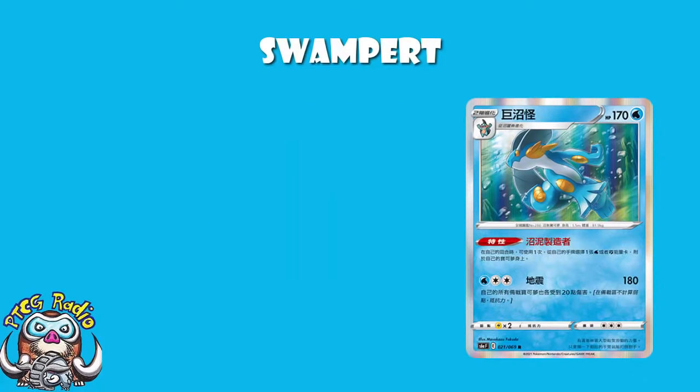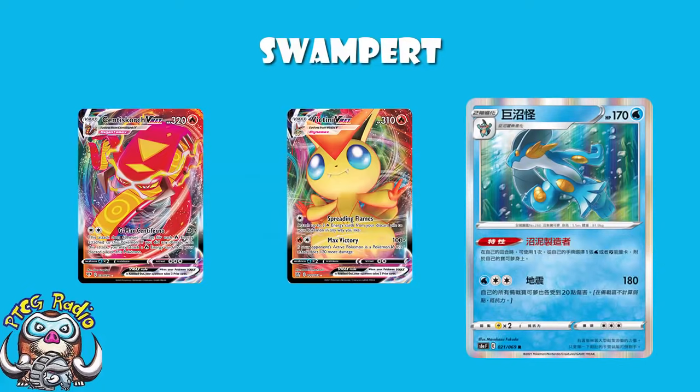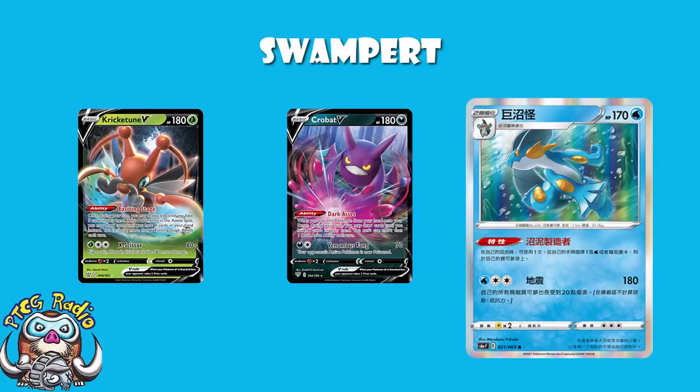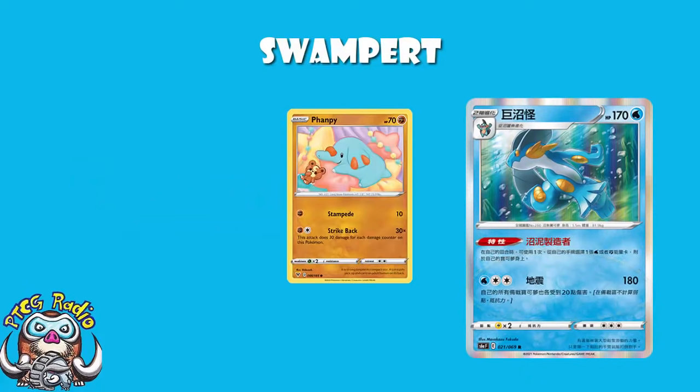As for the attack: one Water, two Colorless, 180. It does 20 to each of your benched Pokémon. You've got Frostmoth for energy acceleration — you'll be fine. You're doing 180, which doubles to 360 for weakness, so you'll get anything that's weak, even V-Maxes like Victini or Centiscorch. And 180 just so happens to be the perfect amount of damage to get those two-prize support Pokémon like Crobat and Whimsicott, which is kind of lovely. Not to mention you're getting basically every single-prize Pokémon out there. 20 damage to yourself isn't ideal, but there are plenty of Pokémon out there like Falinks that can take advantage of being damaged, so I'm not too worried about the self-damage.